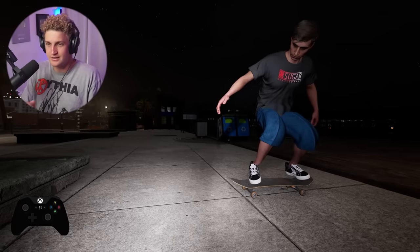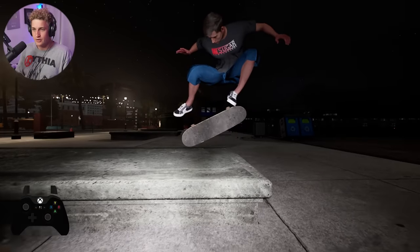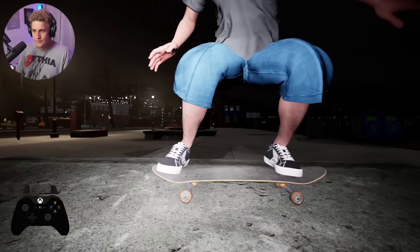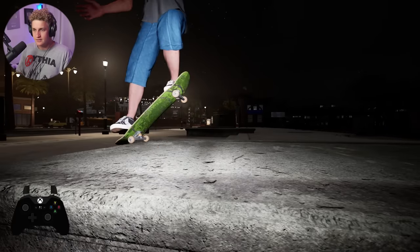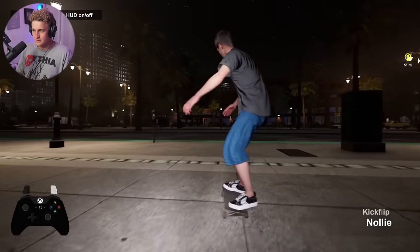Depending on where you flick the stick, the board will react differently. So I flicked it way more forward — you can see how boned the kickflip was — but we still landed on all four wheels for a sec. I hate that. Am I doing something wrong, or is that just like a bug?